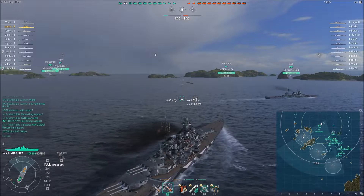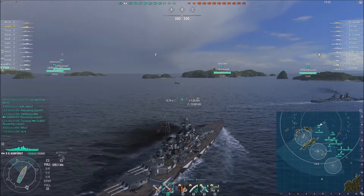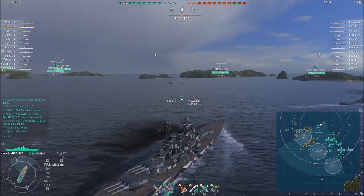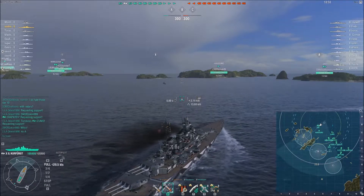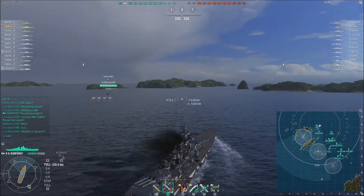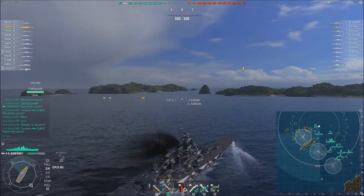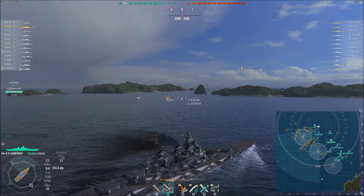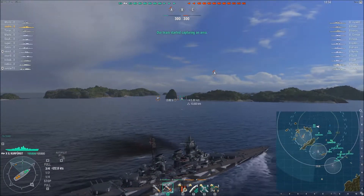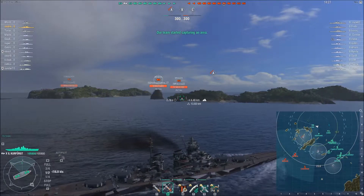There are also some ships from the middle who appear to be moving towards A, so we can expect Sol to get some support in a bit. We fast forward a bit to see that A is being kept by the enemy, and the enemy Moskva pops up.